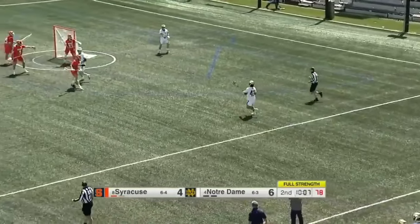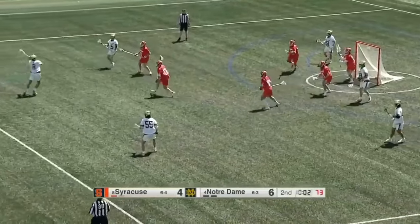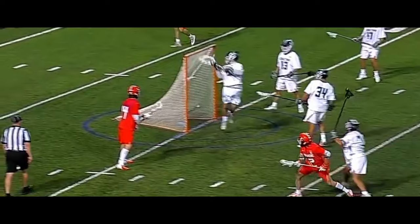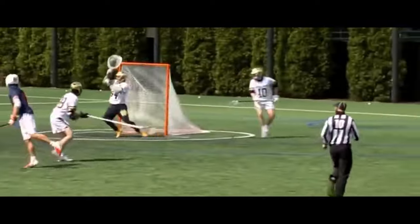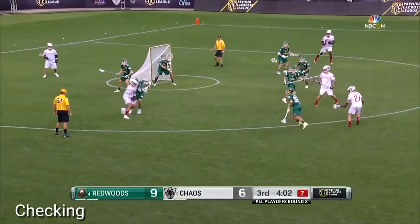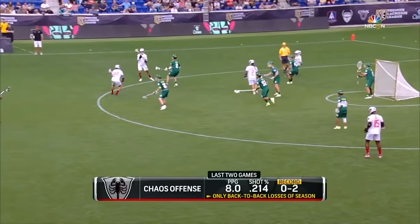In order to move the ball around the field, lacrosse players can pass the ball to each other with their sticks, or they can run the ball themselves and cradle, which is where they move their lacrosse stick back and forth to keep the ball inside the stick. Lacrosse players try to dodge or move around their defender in order to get open to score. Defenders will try to stop players by checking, or using their stick to try to dislodge the ball from their opponent.